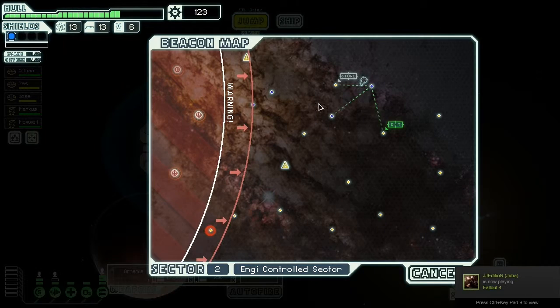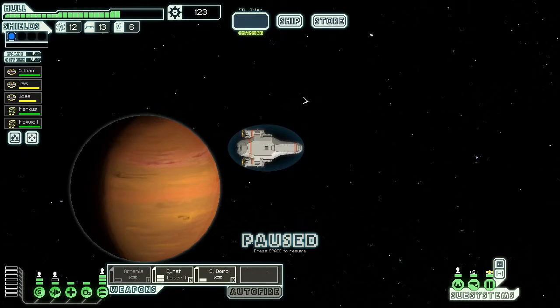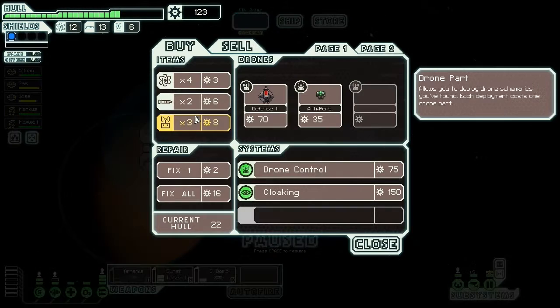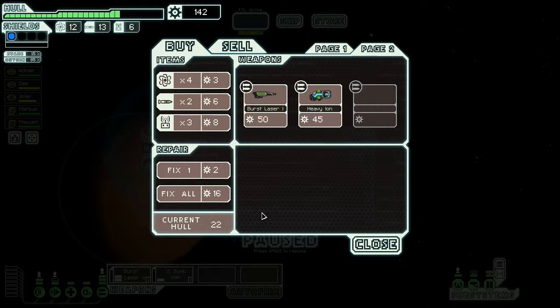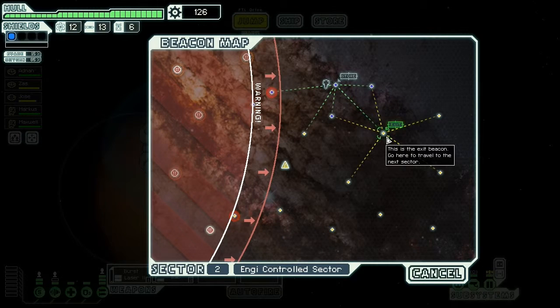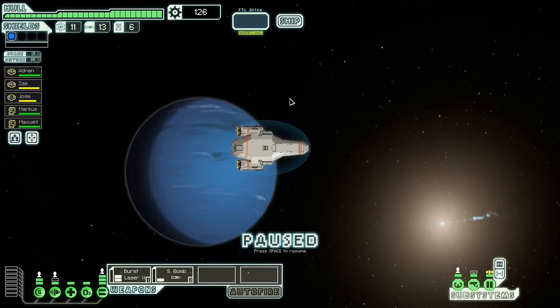There's some Steam overlay stuff going on — I actually recorded this whilst being on Steam, sorry about that. Into the store I go. I sold the Artemis here. I just fixed up and kept moving to the exit. I think I'll actually jump somewhere else from the exit too.